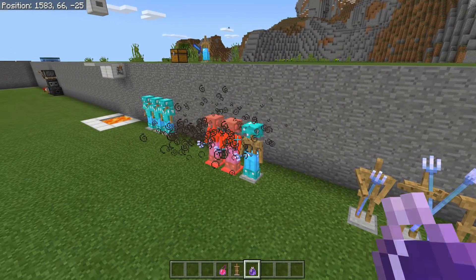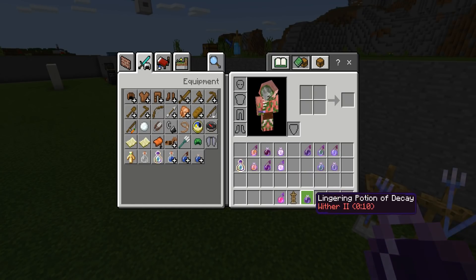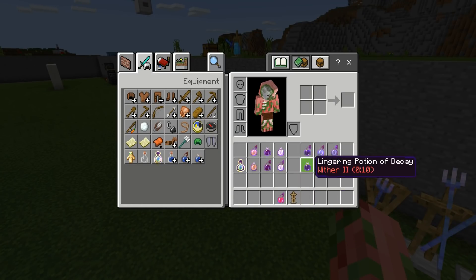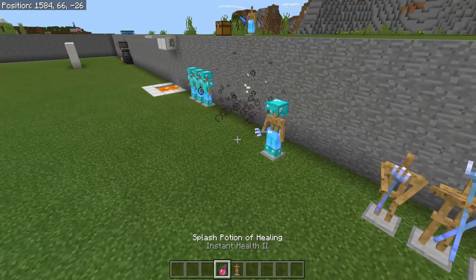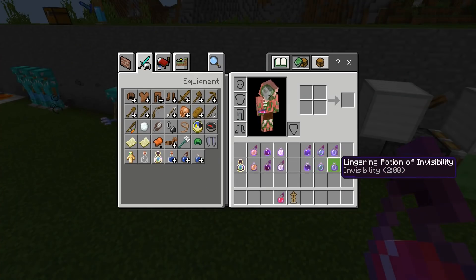After testing, it looks like these guys will never drop anything when killed by decay potions. You can't get decay potions in survival, but it's still an interesting little side bug alongside the bigger potion bug.